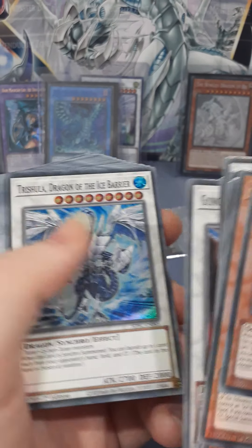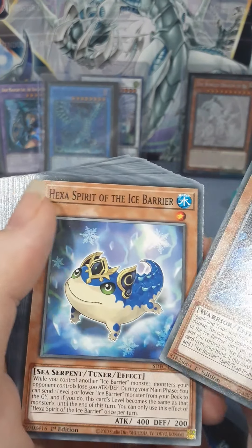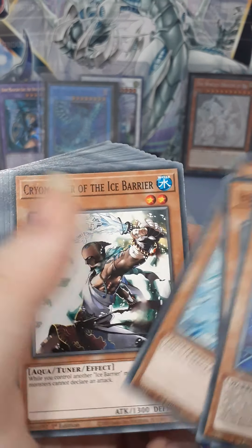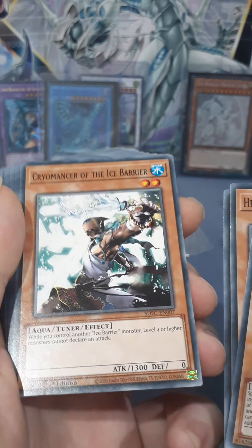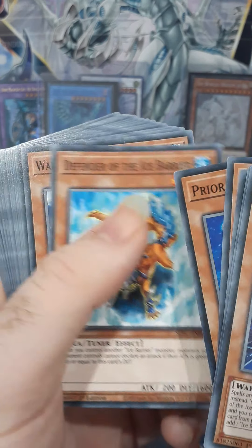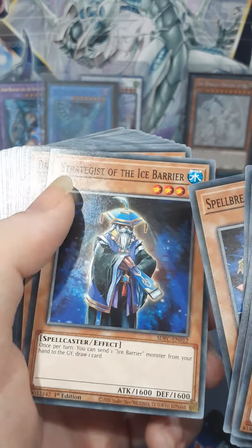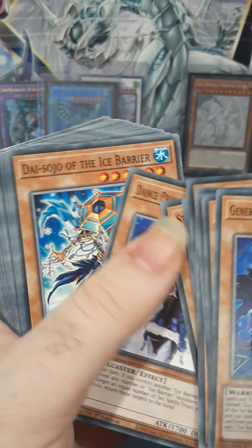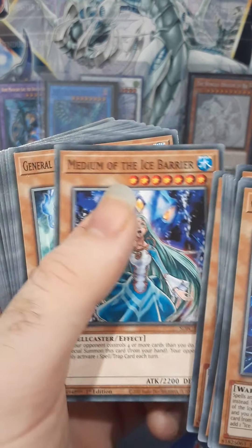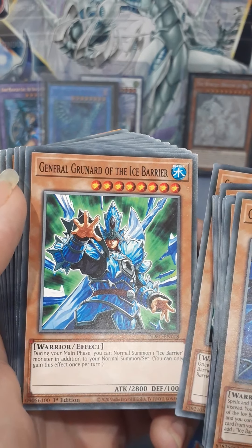Then Tushir Dragon of the Ice Barrier. And then the Commons: Generating the Ice Barrier, Blitz Defender of the Ice Barrier, Chiromancer of the Ice Barrier, Prior of the Ice Barrier, Defender of the Ice Barrier, Warlock of the Ice Barrier, Spellbreaker of the Ice Barrier, Strategist of the Ice Barrier, Dance Princess of the Ice Barrier, Dia Solo of the Ice Barrier, General Ryo of the Ice Barrier, Medium of the Ice Barrier, General Gantella of the Ice Barrier, General Gunrad of the Ice Barrier.